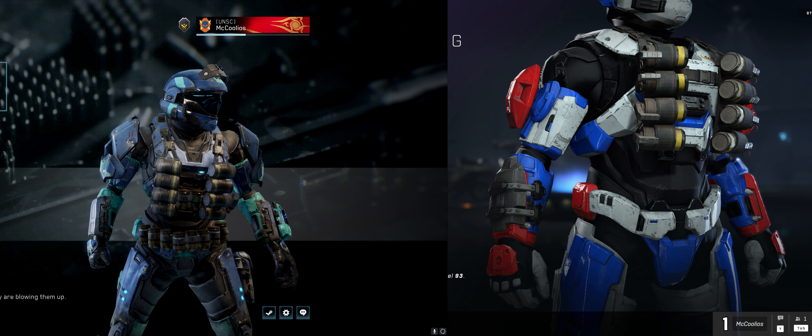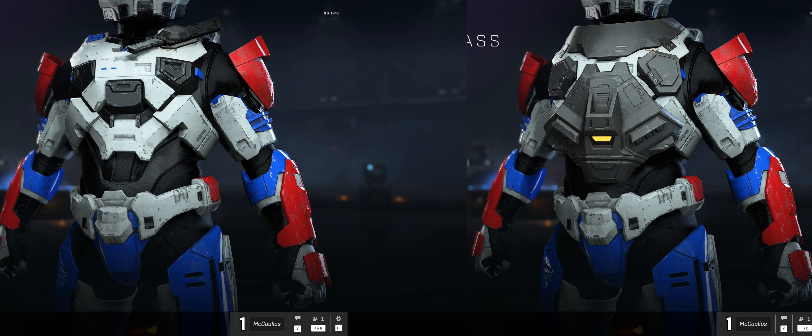I think this is indicative of what we're going to see in the future with different armor cores. For example, look at the difference between the Mark 7 default — essentially the default plus a knife — versus the Mark 7 with the Curious permutation added on to it. Despite all the craziness going on in the front, it's actually the same chest piece with some stuff added on top of it.